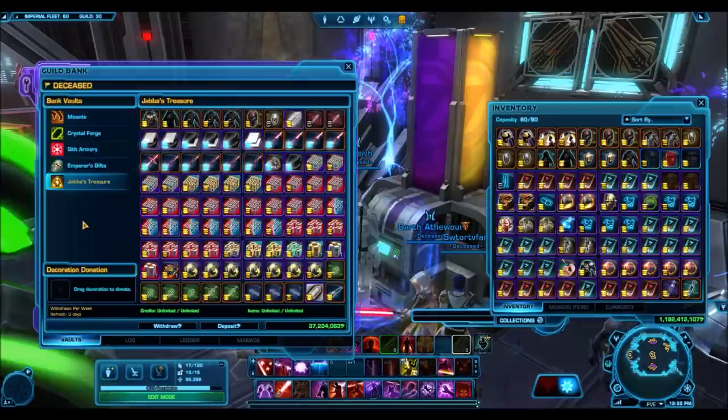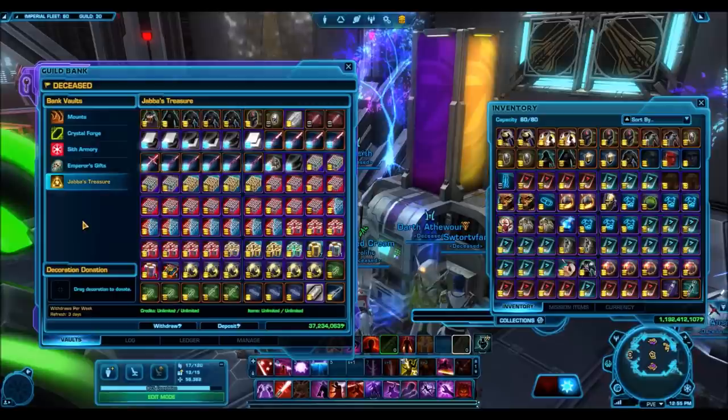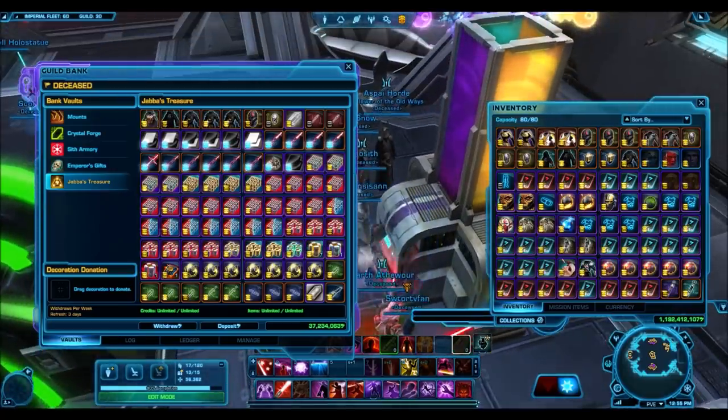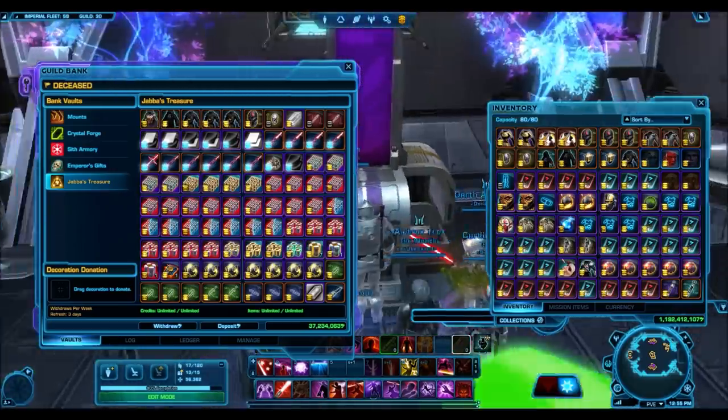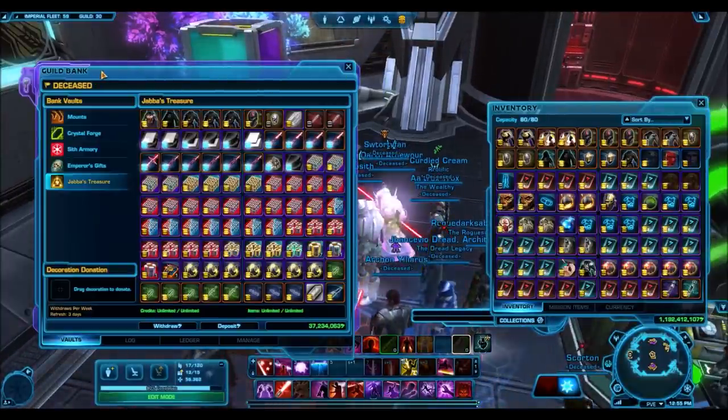The next tab here is Jabba's Treasure, and the reason I made this tab is to get you guys excited for what's coming in the future. All the items you see in the Jabba's Treasure tab are what's going to be given away at some point in the future. As you can see, some really, really nice stuff — so be expecting some epic giveaways later.